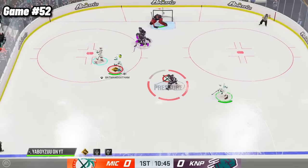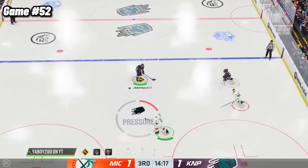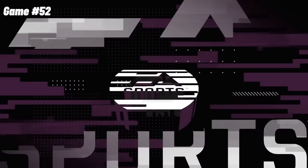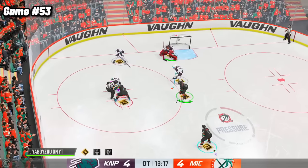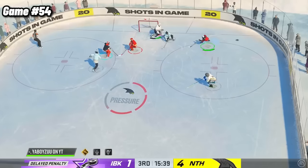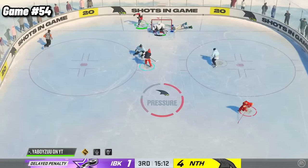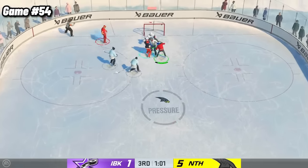Game 52 was a low scoring affair, only 3 goals combined by both teams. Sadly, we were on the losing side of this one, as we just couldn't bury the puck, losing 2-1. But we get our revenge against the same team in the next game — tied 4-4, and in overtime, the fellas click on a great passing play, giving us the win. We're now in drop-in with a couple friends just having some fun. And even in drop-ins, we're still adding to the Michigan counter. This game was an easy 6-1 win.